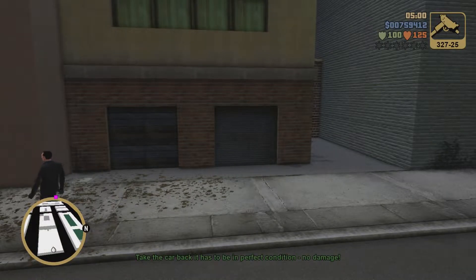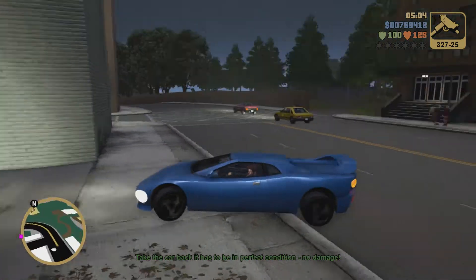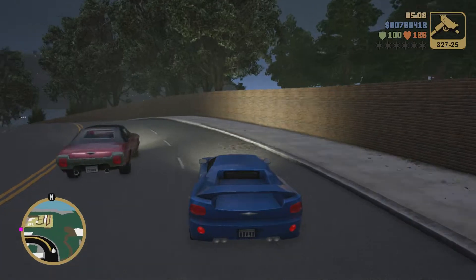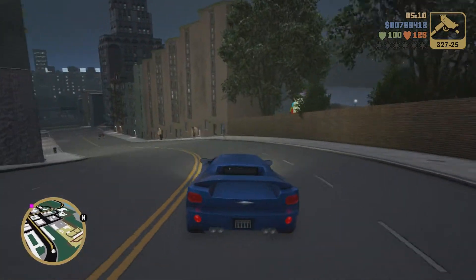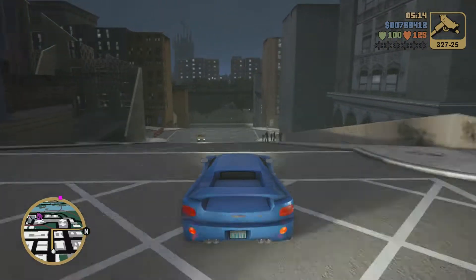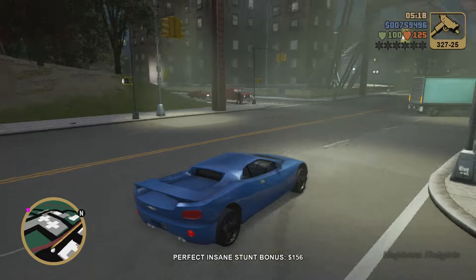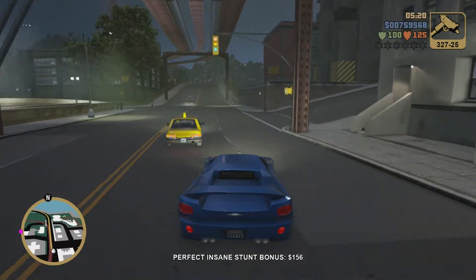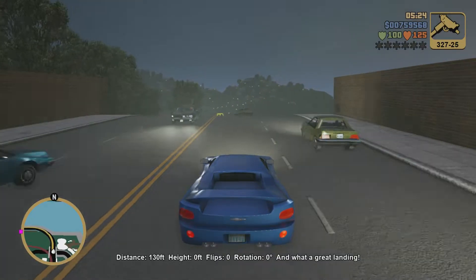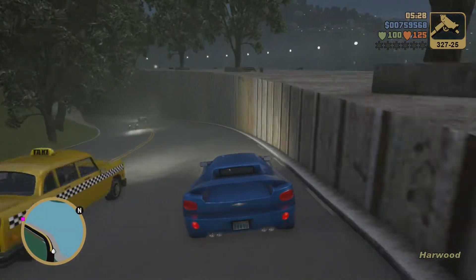It almost feels weird or wrong being back here with the Mafia not hostile towards us. It's just a very strange type of mission. It's almost like Rockstar knew they kind of messed up, because they gave the Mafia shotguns once we assassinated Salvatore, which makes this place virtually impossible to traverse. Thankfully this mission exists.